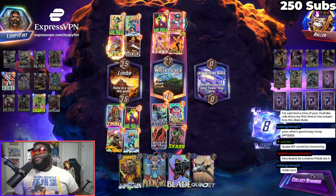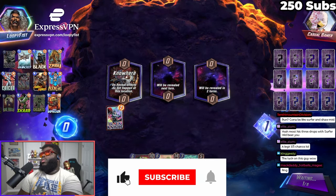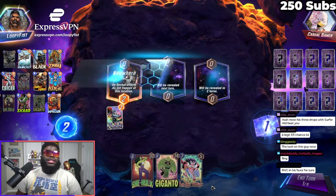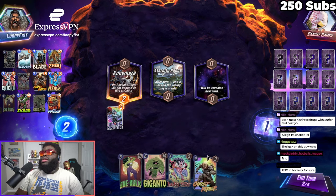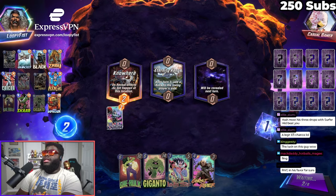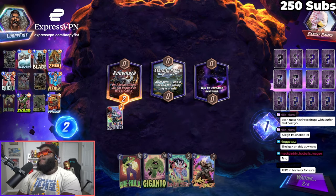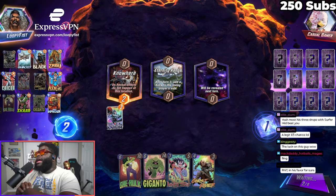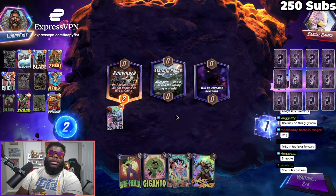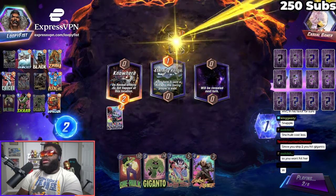I guess he didn't think we had the nuts. That's what I'm talking about, man — 8 cubes, baby! We can Lady Sif on turn 3 with this, so this is good. RNG is his favorite for sure. We got Eternity Range, we also got Ghost Rider. This is looking pretty decent. Hopefully we hit the Giganto instead of the She-Hulk. This guy is not a casual gamer — he has the Howard the Duck variant. She-Hulk costs less, but we want to hit the Giganto with the Ghost Rider.